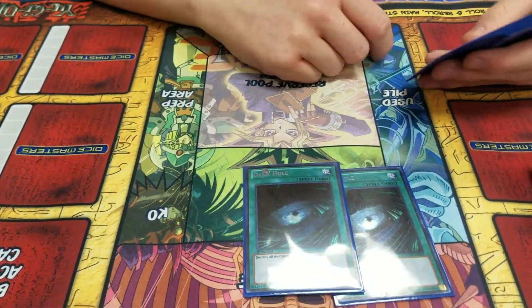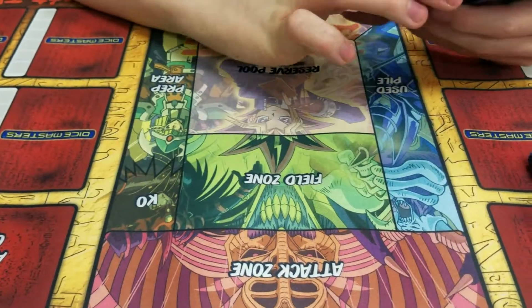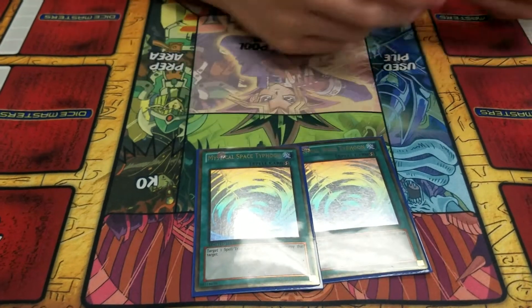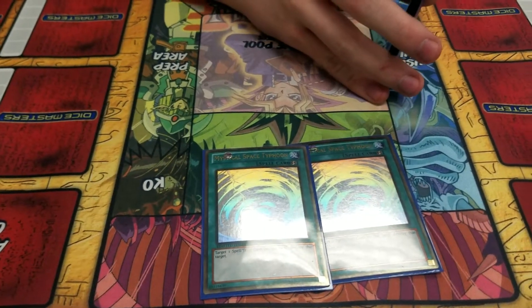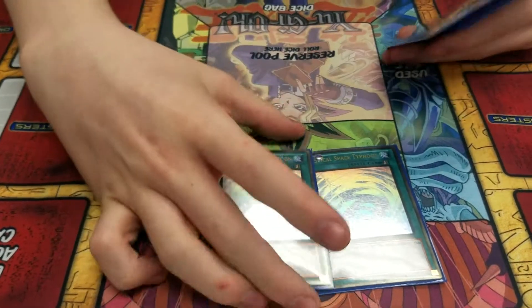Double Dark Hole. And right now because my Twin Twisters are in another deck, I'm running two MST. Oh, there's a shiny one — that was everyone today. I only have one of those. But I'm actually siding the third for trap-heavy decks.